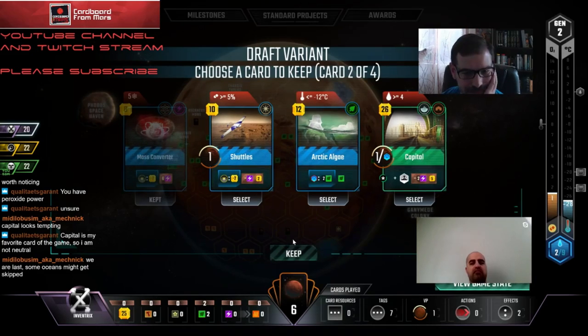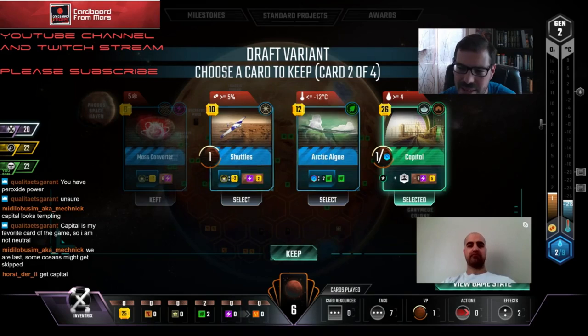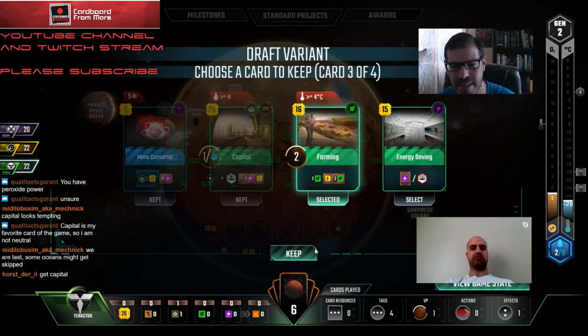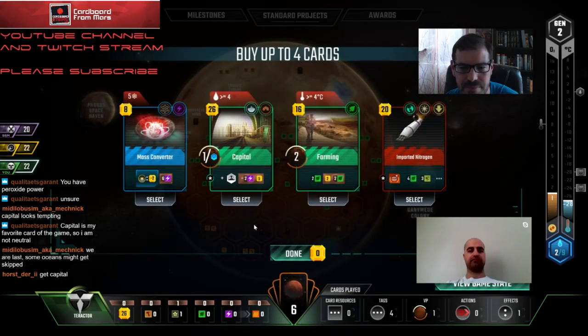Five money is a big boost. The thing about Capital is that it also puts a city on the board which could get us toward Mayor. I'm going to go with Capital. We're probably taking Farming too - I don't want to pass that to Inventrix at this point. If he's already got Designed Microorganisms, maybe he's going for a ground game, and he can play it two bumps earlier.